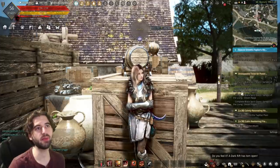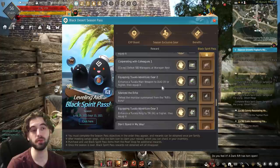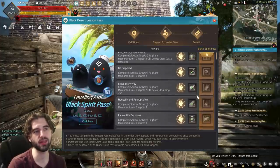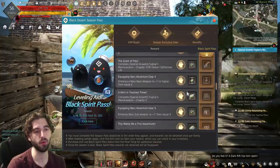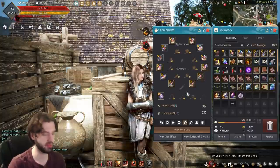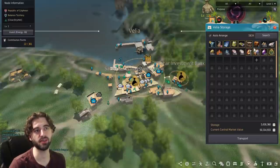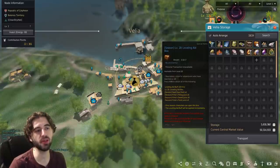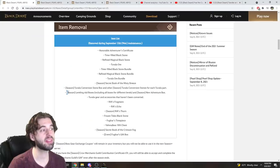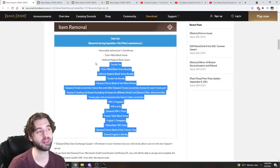Next thing I want to touch on is that the season pass is auto-completed for everybody. So everything in this menu is completed regardless of your level — I'm only level 56 and I can claim all the rewards in here. Likewise, make sure to claim all the rewards in the season leveling aid box that you probably have in your storage or on your character, because they will be removed from the game along with pretty much all other season-specific items.